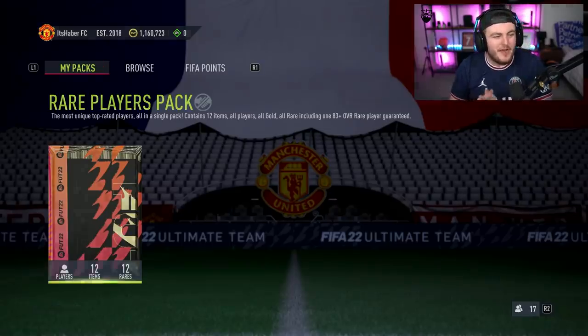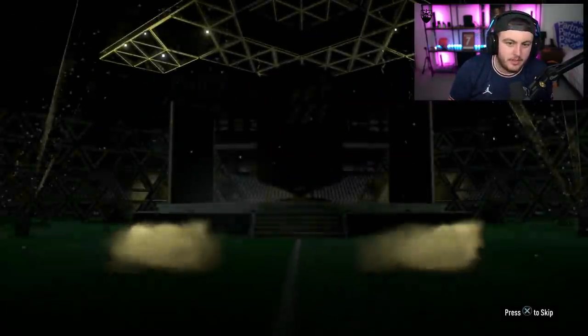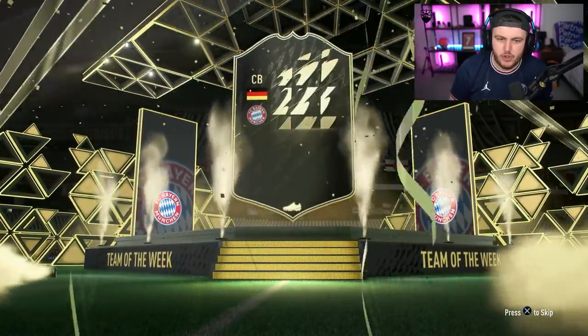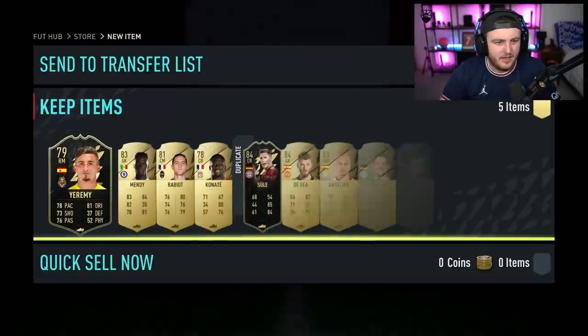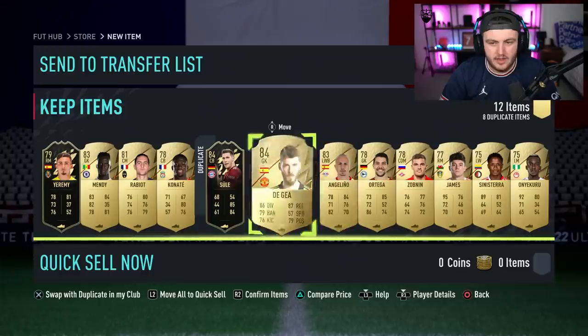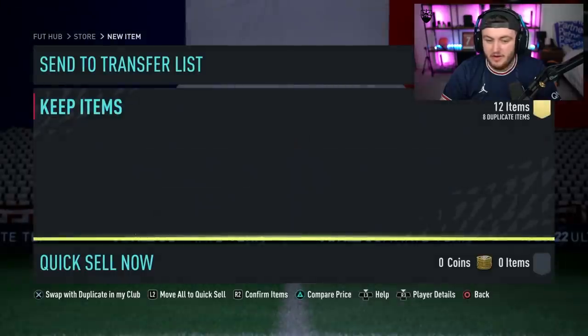We have my free 50k pack — might as well open it up. We get an informed walkout — German centre back Schuller, we'll take that. Two informs in there — David De Gea, the best goalie in the world, and Mendy in there as well. Not bad at all.